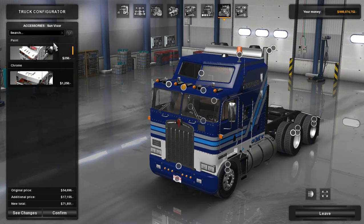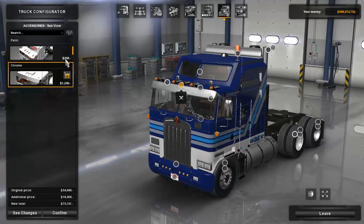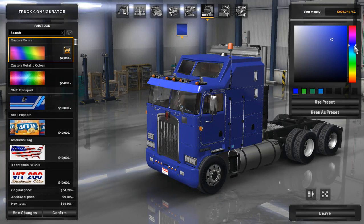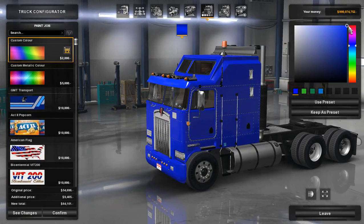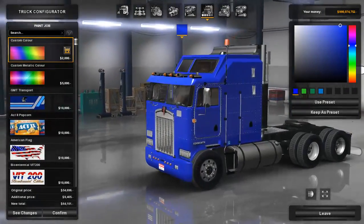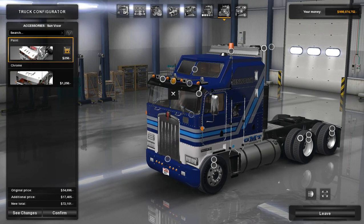Moving to the sun visor — we have two to choose from: paint and chrome. I'll put it on paint real quick to show you something. Going back to paint jobs and picking a yellow color, you can see the truck is a little darker than the visor itself. It doesn't change color quite accordingly — it seems like the visor gets brighter than the rest of the truck. I just wanted to point that out. We'll change it back to chrome.